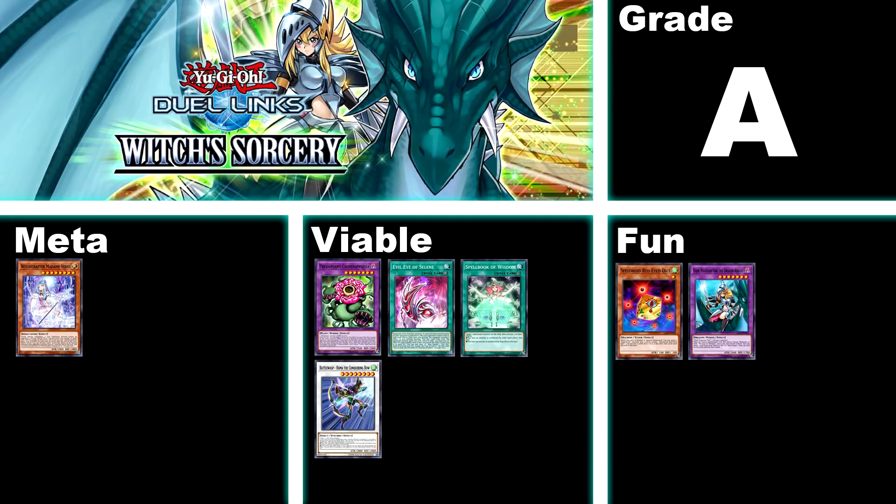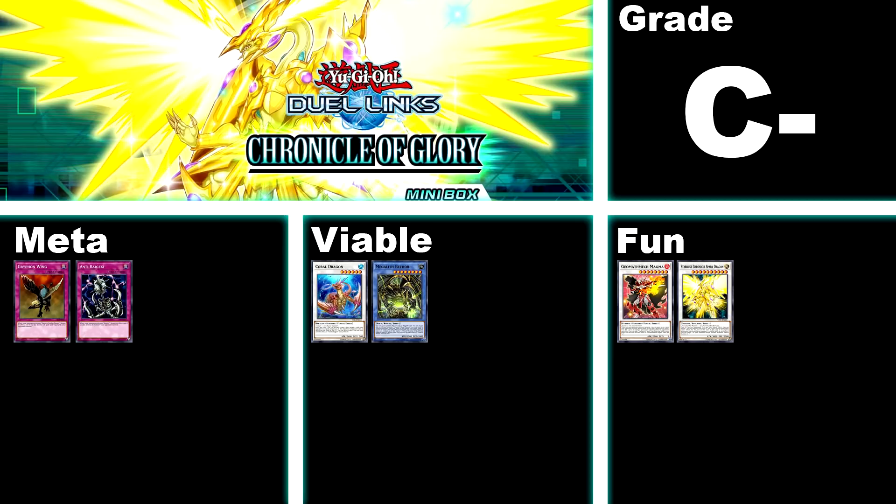And finally we have the biggest letdown I have ever seen — Chronicle of Glory, C-. This box was really disappointing. Even though it gave us the two best trap cards in the game that countered two extremely meta-relevant cards, the box still lacked anything more than just one deck. It gave us one playable card in Coral Dragon, and one archetype in Megalith, which is a very fun archetype that brought some life back into Cyber Angel — but the archetype basically requires the ultra-rare Senju from another box and multiple ultra-rares and SRs from this one, so it's not even a cheap deck. The box also gave us Mathmech, which felt like a prank, and Stardust Chronicle Spark Dragon for some great YouTube content. Unless you have a thing for Cyber Angels, I'd avoid this box.